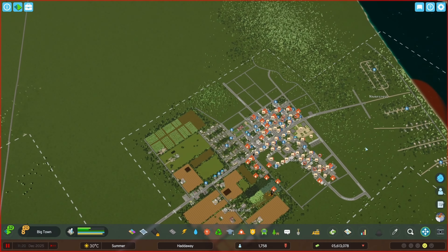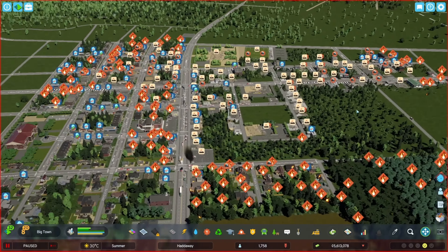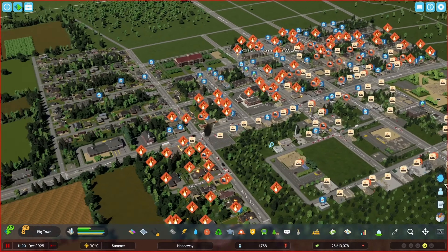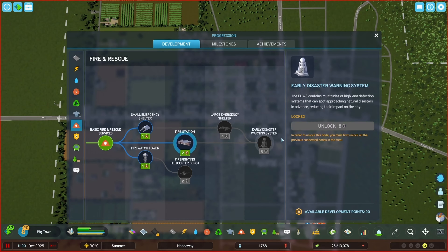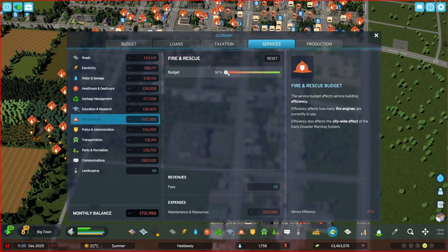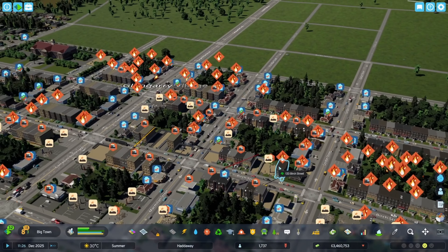The entire town is on fire and 387 people are dead so far — the game is on pause. I didn't realize this level of destruction was even possible in this game. Tornadoes don't do this. I need to get this under control. Maybe unlock some fire services — let's get a full-size fire station in here and increase our budget for fire and rescue to the max. I've unpaused the game and there's just fire and dead bodies everywhere.